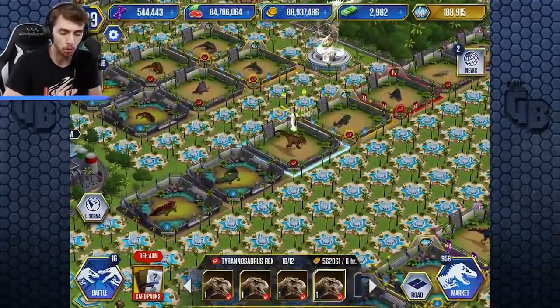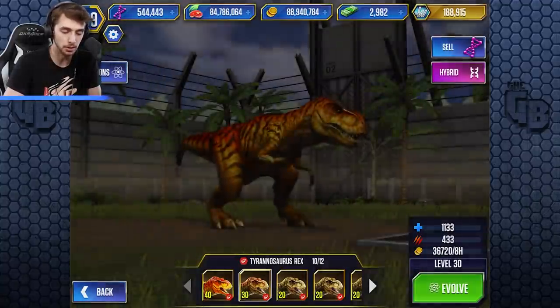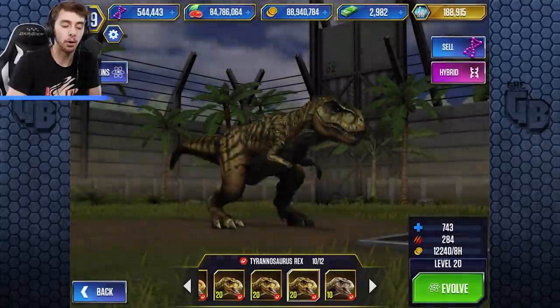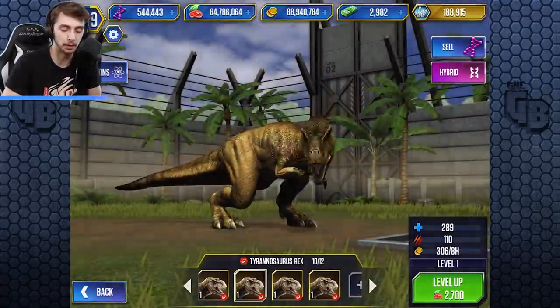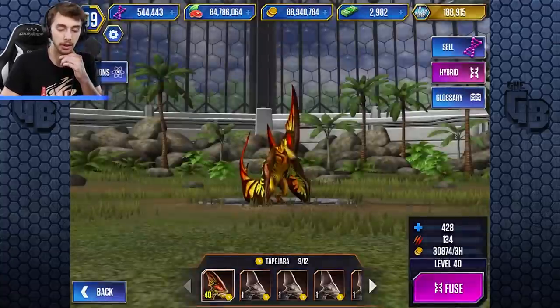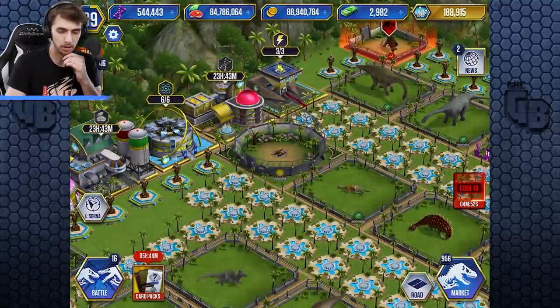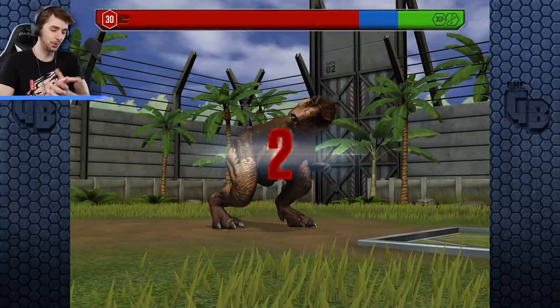I've got 10 exact T-rexes so we just go through here. They should add an icon that shows you if a dinosaur needs books or something collecting. Oh — Rexy Gen 2, heck yeah, let's do this!